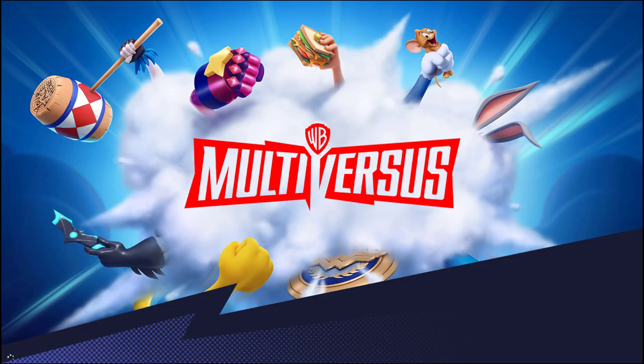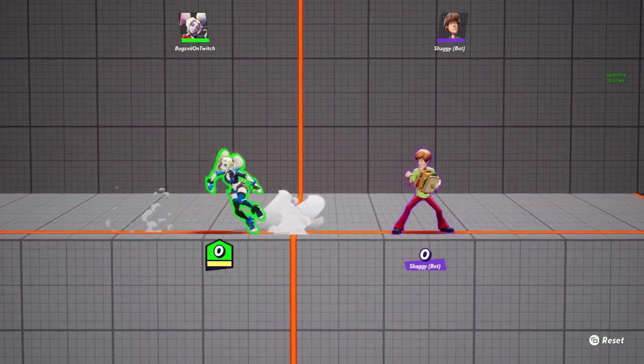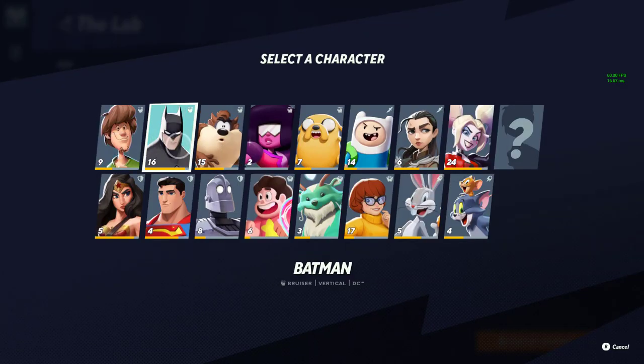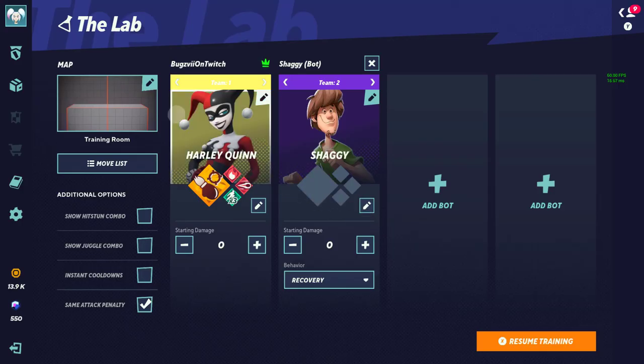If you go to the lab — where you're supposed to learn your combos and get better as a character and player — not only that, you're allowed to try all the characters for free. They are unlocked for you.